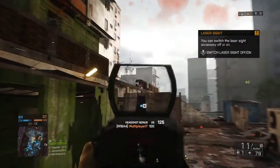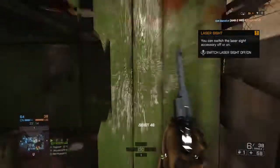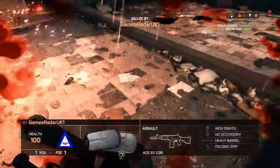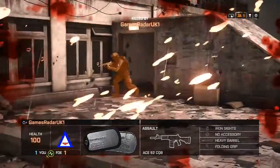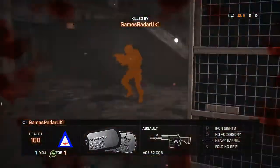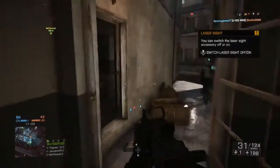That's actually another thing I like about this map — just the ability to flank. With the levels, there's always action. If you want action, you go to the rooftops and you just take part in the carnage. But if not, you can drop onto the lower floors and get around pretty easily without getting taken down.